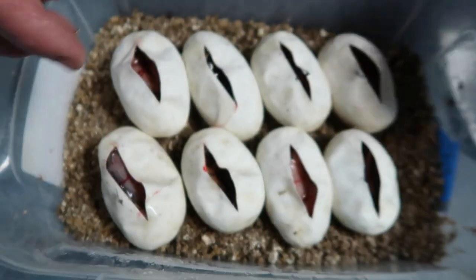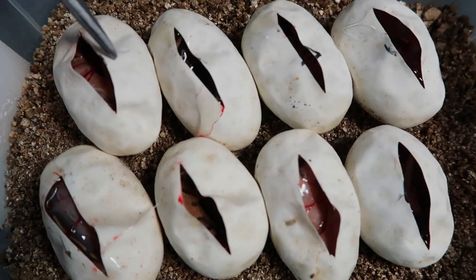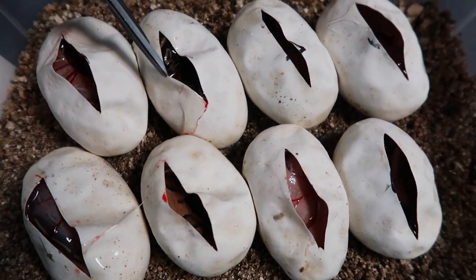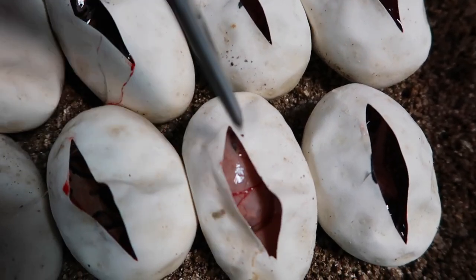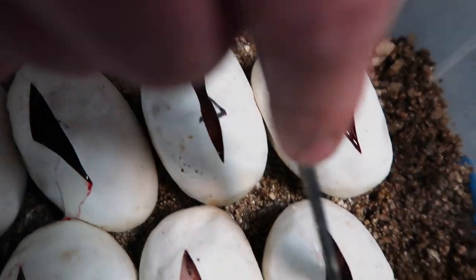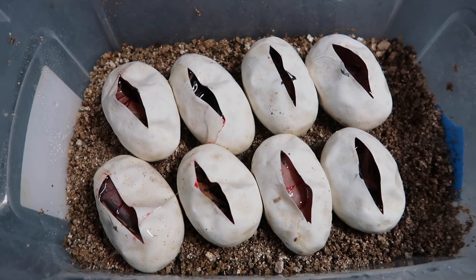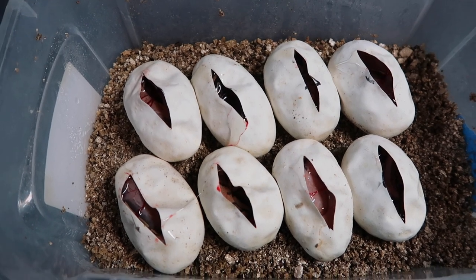Awesome, four freeways! So yeah, close up real fast — we got a freeway here, got a freeway here, that's an Enchi yellow belly, a black pastel yellow belly, and a freeway. Not bad — eight eggs and four freeway or freeway combos. I will definitely take that. I'll give you guys updates via YouTube, or definitely Facebook and Instagram.